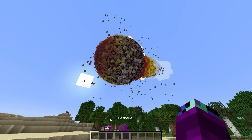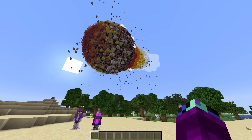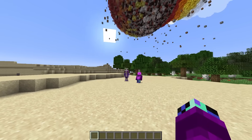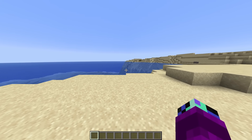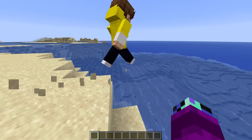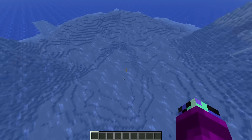Guys, what is that? Oh no, is that a meteor? I think so, and it's heading straight for us! Oh gosh, what do we do? How do we protect ourselves? We have to build a secret underwater base so we can survive the meteor. What are we waiting for? We have to go now. Look at how close that thing is — it's terrifying!